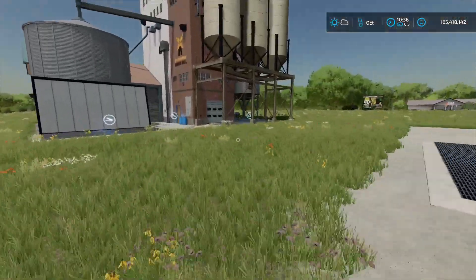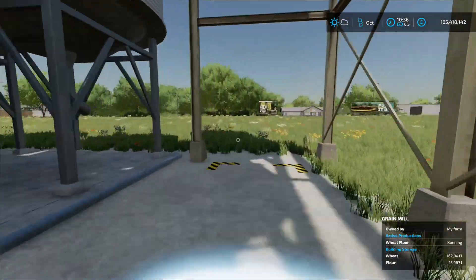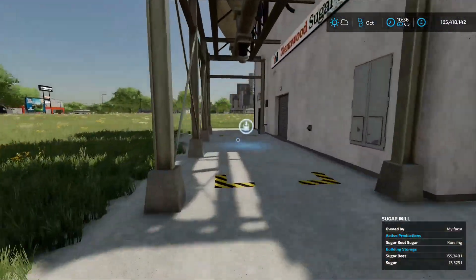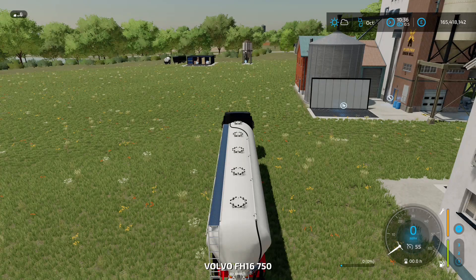You don't get pallets - you're loading directly into the trailer. For the grain mill you pull under here and load that trailer, and over here is the loading point for the sugar mill. That's ace.